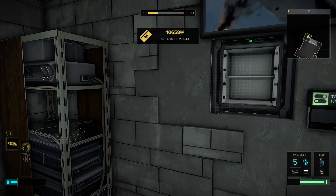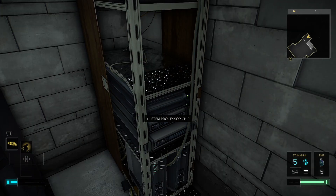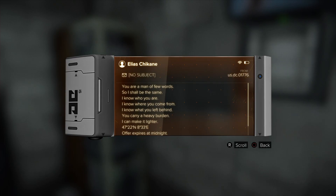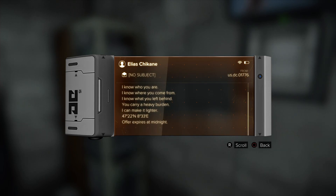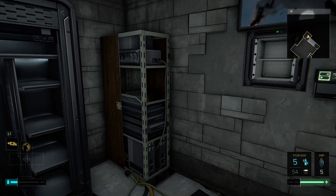Laser targeting system. Pocket secretary: 'You are a man of few words, so I shall be the same. I know who you are. I know where you come from. I know what you left behind. You carry a high burden, and I can make it lighter.' Then he gives latitude and longitude - a place on a map. 'Offer expires at midnight.' Wonder what the hell that's for.